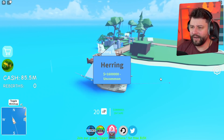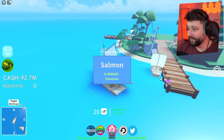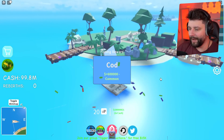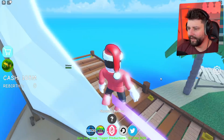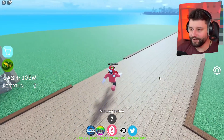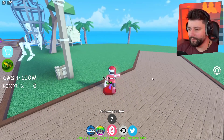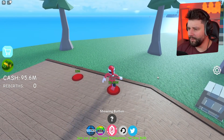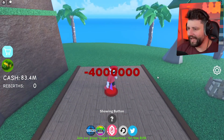I reckon by the time we get back we can have a hundred million in the bank - I'm getting a million every second from this boat alone. This at the minute is the best boat I own. We got 100 million! Over here we extend the path, buy another house, more terrain, buy a tree, buy an execution platform. This is a pirate island, it just has to be!